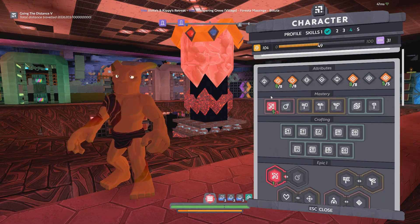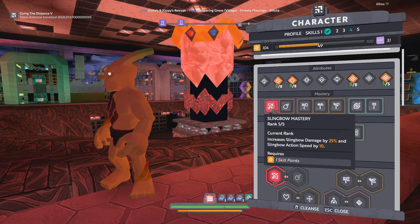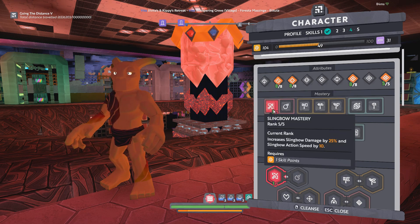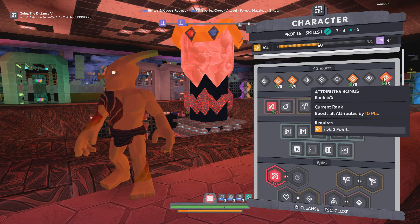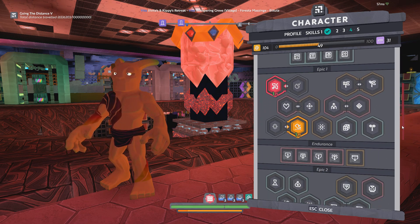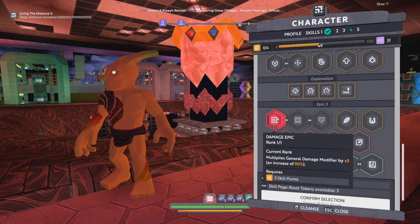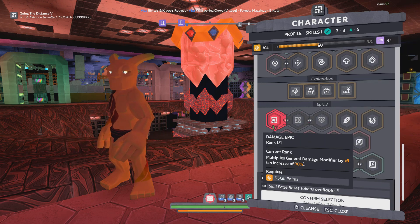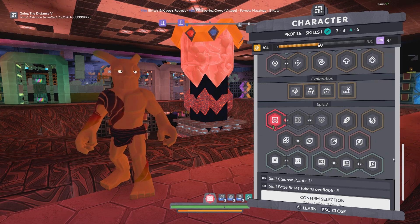Coming back up to the top, we also have maximal Power. We have all the slingbow epics in mastery right here, along with Power as the bonus attribute to top off all of these other attributes we're interested in. And of course the damage epic down below under Epic 3, right here — that's going to give us the maximum amount of extra damage from skills that we can possibly get.